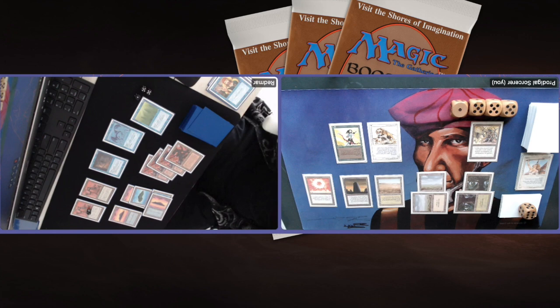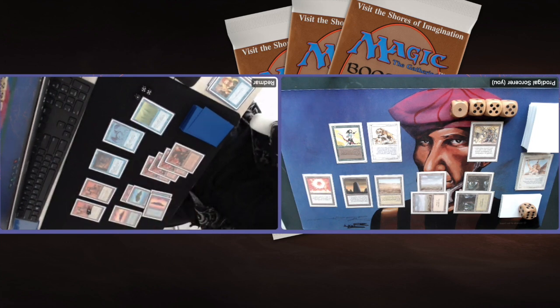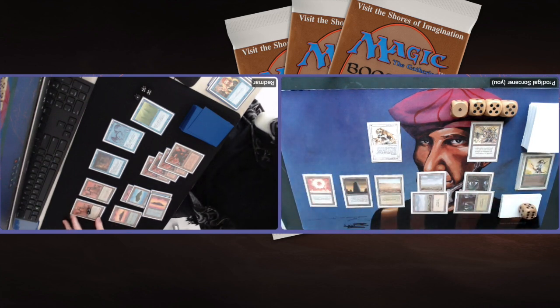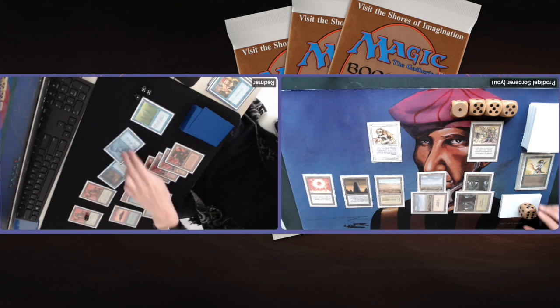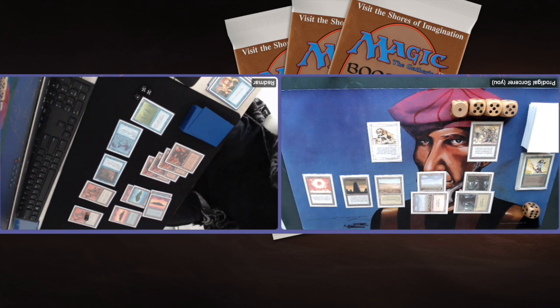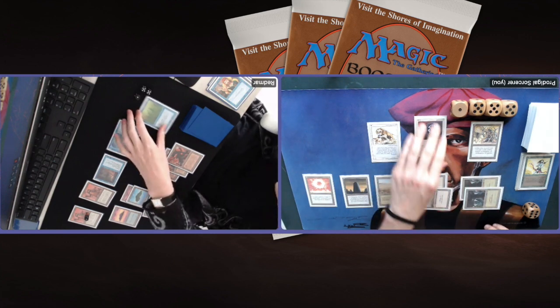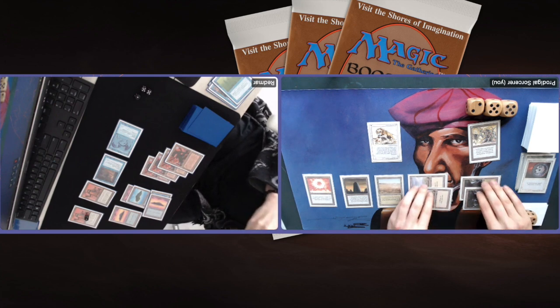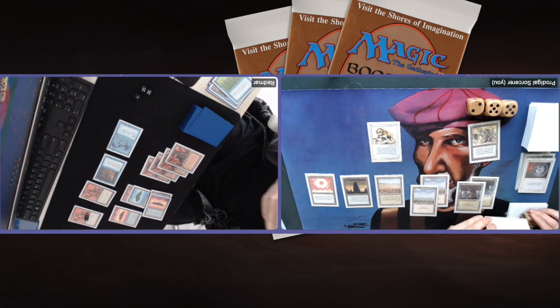There's a Sunken City, giving all his creatures +1/+1. This works pretty badly with Meekstone for Redmar though — when he attacks he can no longer untap his Flyers because they now have power three. The Azerdrake becomes a 3-4, the Ghost Ship becomes a 3-5. I wonder if this is really the best decision. And there — he kills my Elvish Archer, attacks with the Ghost Ship and Azerdrake. I'm disenchanting Sunken City... why am I doing this? I've got the Meekstone! This is really stupid.